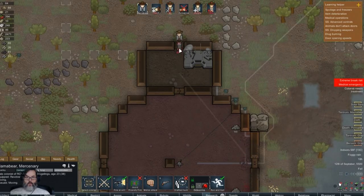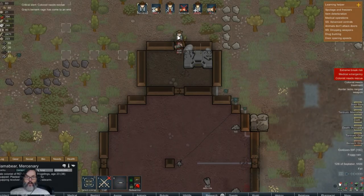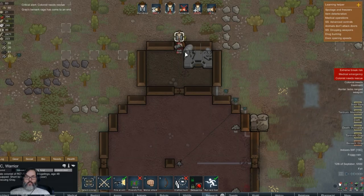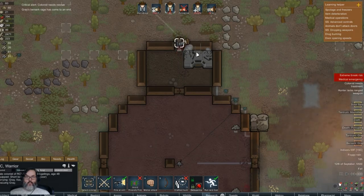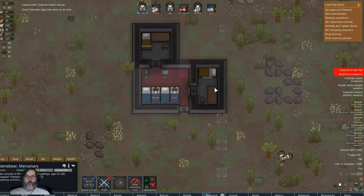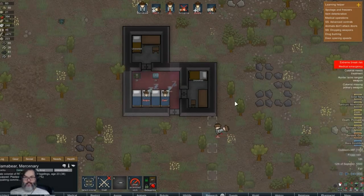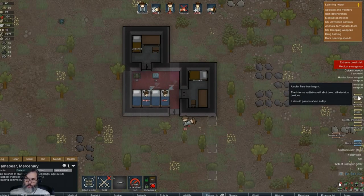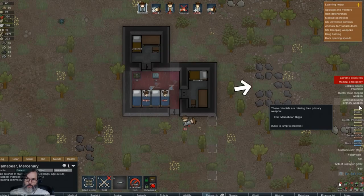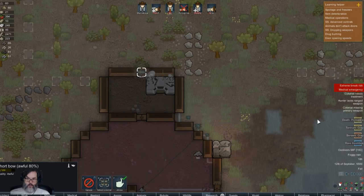Oh hell no - you're not gonna beat up my thing. Gray - Mama Bear, can you come help? Come on, there we go. All right, you - rescue Gray. Mama Bear - repair that if you don't mind.